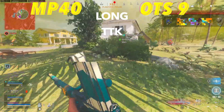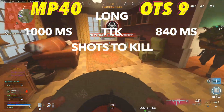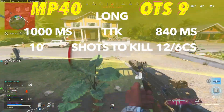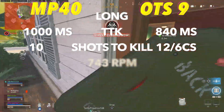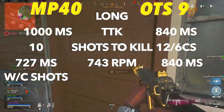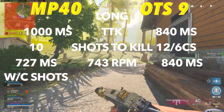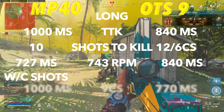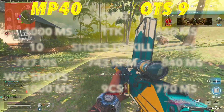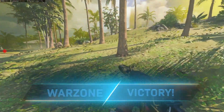The OTS will have the better base TTK by a decent margin at long range with 840 milliseconds to 1000. The MP40 will take two fewer shots to kill — 10 compared to the OTS's 12 — and you'll need six chest or stomach shots with the OTS to get that TTK. With the MP40's increased fire rate of 743, it will knock players in 727 milliseconds with all chest shots, making it way better and viable past 16 meters. The MP40 built out will still knock faster, and the OTS is a great close-range weapon that is still meta in the correct scenarios.